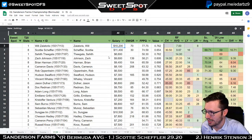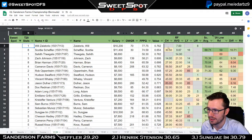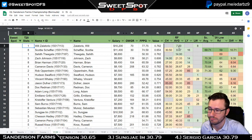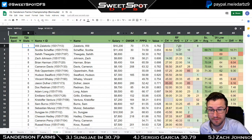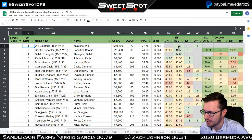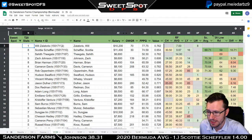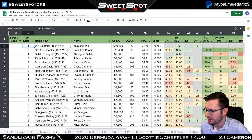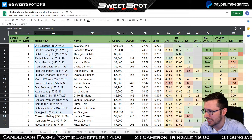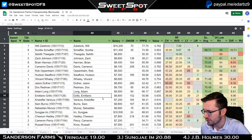Will Zalatoris is priced at around $10K and his only top-20 stat is recent form, primarily because he doesn't have enough PGA Tour events to generate other stats. This could actually be more than it appears. Recent form was a contributing factor to last year's success, so maybe from these top-20 guys, there are six golfers you want to choose from, and Zalatoris shouldn't necessarily be discounted.